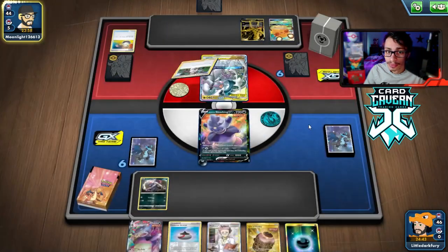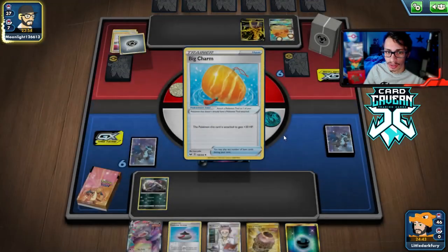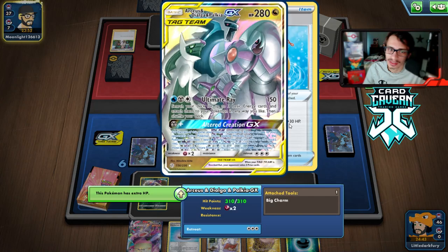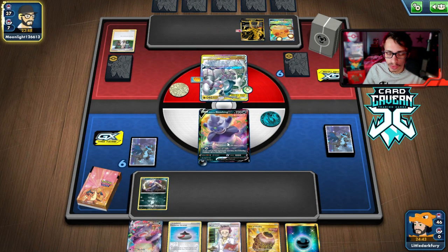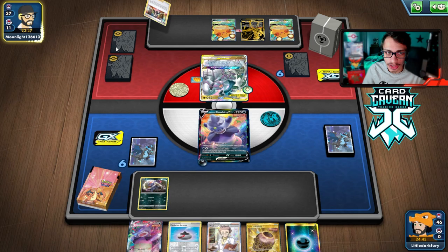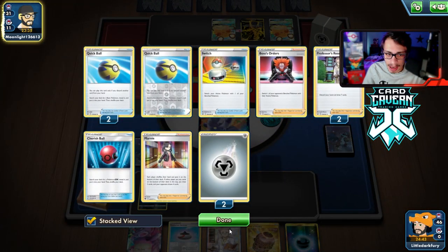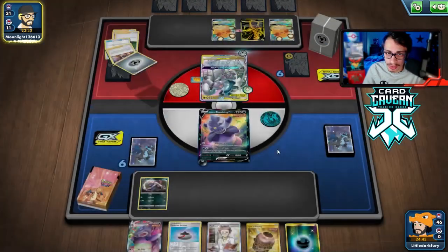They got the nuts — but they're down a Switch, which is good. They have Big Charm, making it harder to kill the ADP. We have Tool Scrapper in the deck for that reason — because of Air Balloon and Big Charm being annoying. Maybe Tool Jammer over Tool Scrapper would be better. They're really digging for Altered Creation. They're down a lot of supporters now digging through Dedenne.